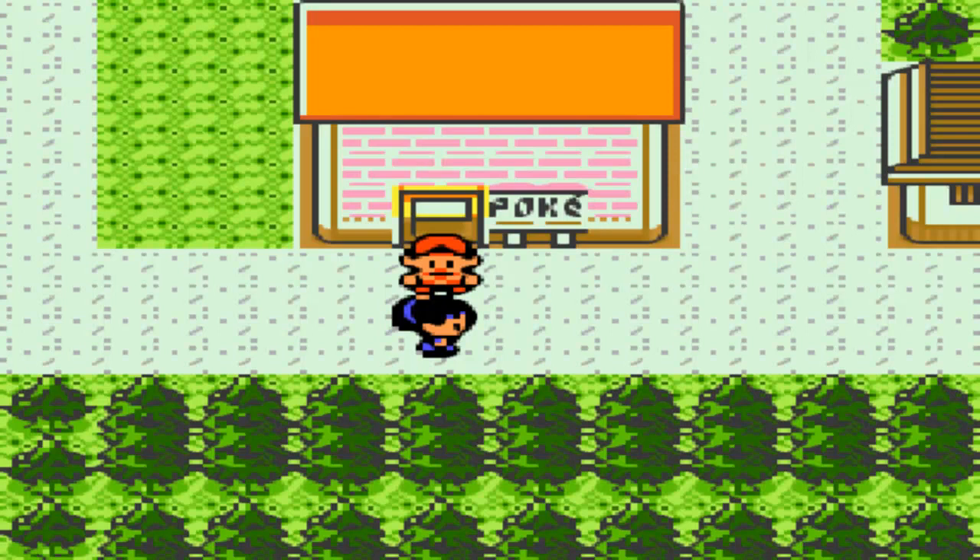Hey guys, welcome back to more Pokemon Crystal Nuzlocke. In the last episode, we caught Entei, Rykau, and Suicune, and we went back to Celadon City where we spoke to Yusine, who told us that a rainbow Pokemon had appeared in Ecruteak City.